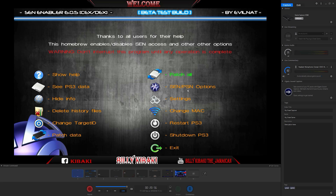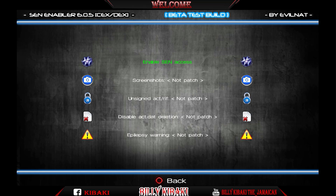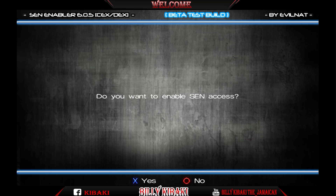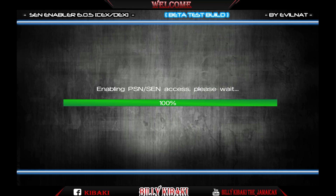On the right hand side, this is the Send/PSN option. Hit X to enter. The top one says 'Enable or disable Send access.' Hit X on the top one that says 'Enable Send access,' then hit yes and let it do its thing.